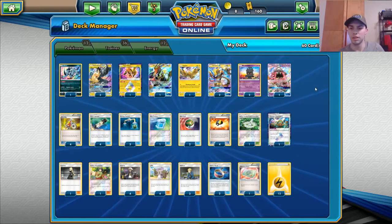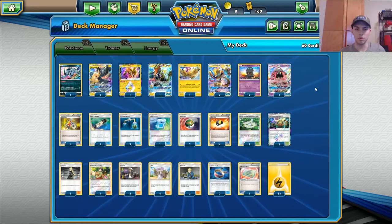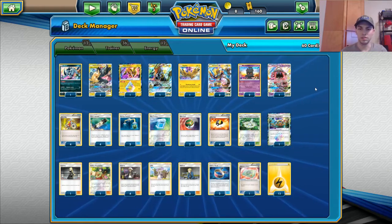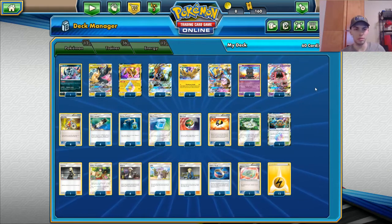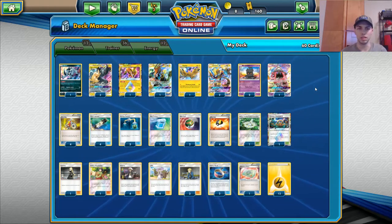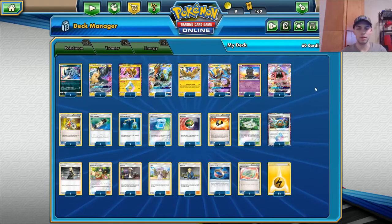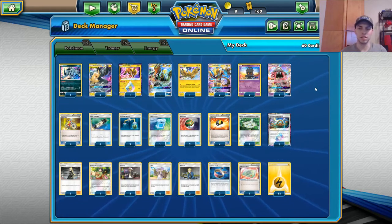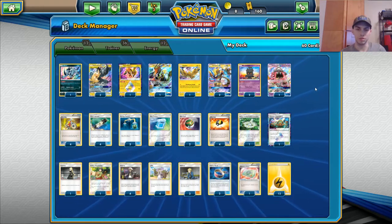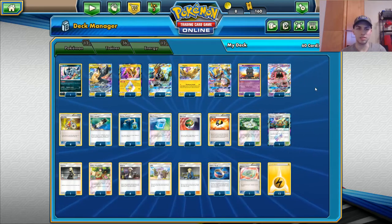We're looking at his Pikachu Zekrom list — it's a little different than most of what we've seen. We've seen them play with a few Jirachi, a couple Zapdos — kind of a hybrid deck where it's Pikachu Zekrom if you need to be, but Zapdos-Jirachi if you need to be. Then there's the turbo Pika build like the Jose Moreo list — four Energy Switch, two Multi-Switch, burn through your deck with Rayquaza in there to accelerate energy. This one's a mix of both, but it's its own entity.